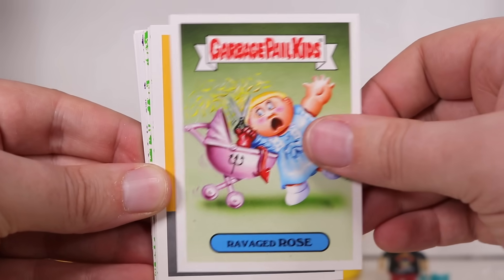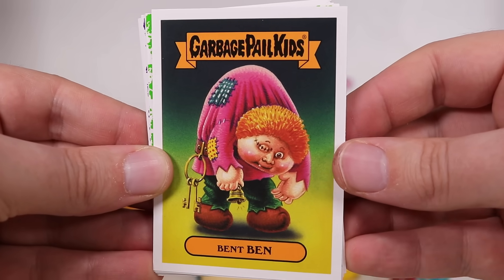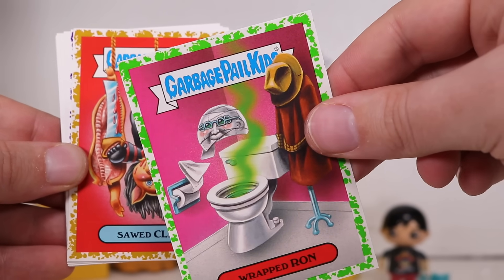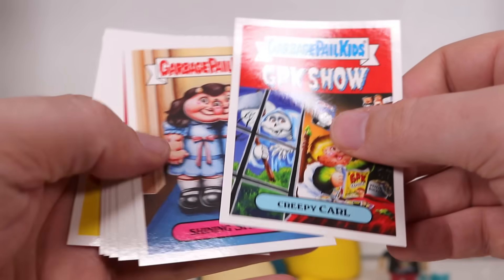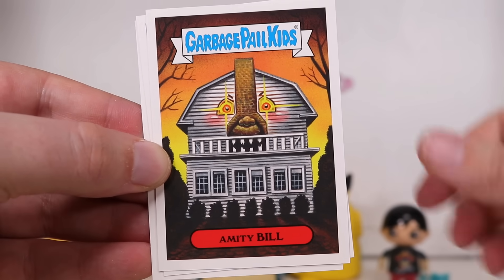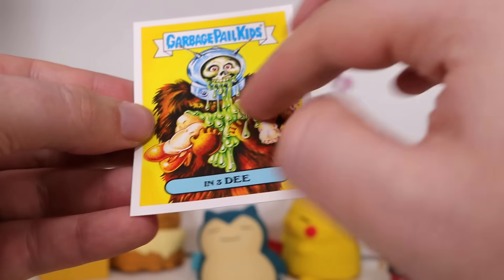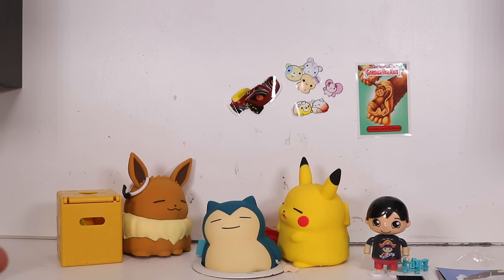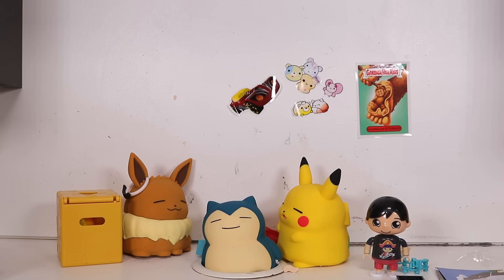We've got Ringleader, Ravaged Rose, Legendary Gary — couldn't put the devil on a card? He's legendary. Bent Ben, Evil Eddie, Wrapped Ron. Some have a different kind of border — might be a rare. Gassy, Stepped On Stefan, Altered Andre. Then there's just a house. Three Headley. In 3D. You get a lot — actually pretty cool. You can peel them off; they are stickers. Should I stick them in the background? The background's already very dirty. And just so you know, this is a desk, not a wall — a lot of people are confused about that.